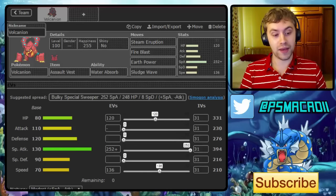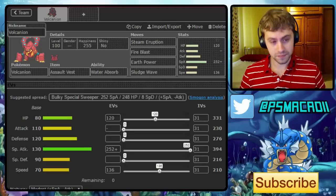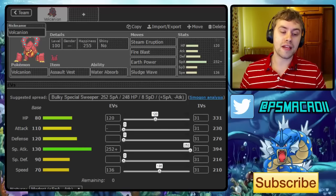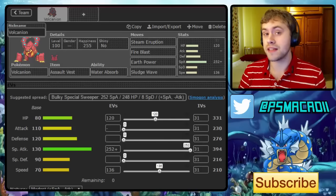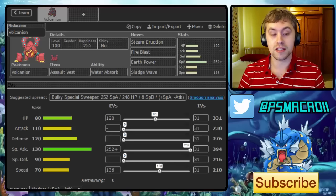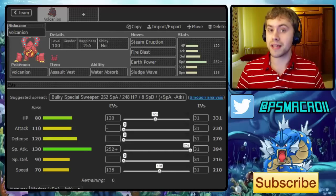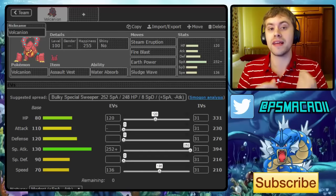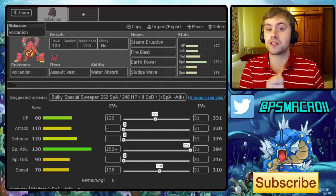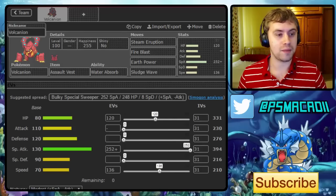Earth Power also lets me hit opposing Volcanion. Originally I wanted 200 Speed, but then I realized how problematic defensive Rotom-W is - it can outspeed, get the Volt Switch off, and Volcanion never gets a chance to hit. The extra speed investment lets me beat defensive Rotom-W, and Sludge Wave does about 30% to the defensive set. If you wear it down with Stealth Rocks and Steam burn chip, you can get that final Sludge Wave KO. We still have a respectable amount of bulk with the Assault Vest.